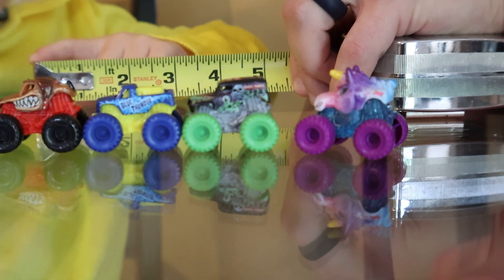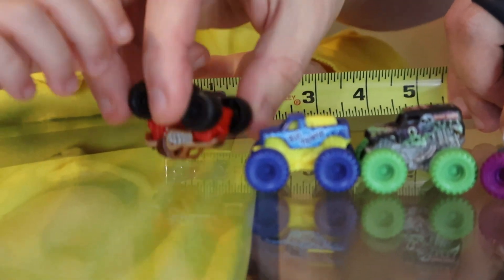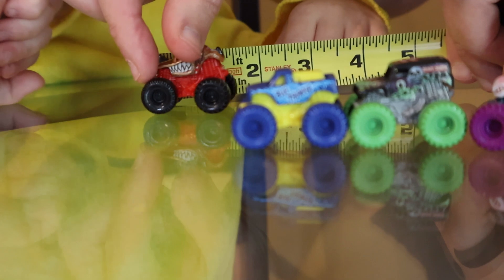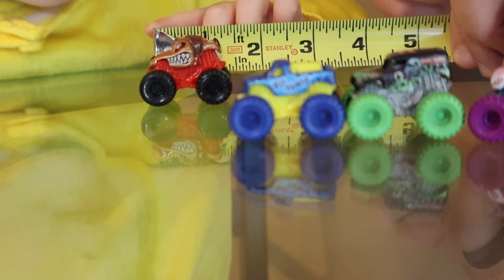Which one do you want to use? Dalmatian? Okay, let's put him here. And you can see Dalmatian — oh, we better do it this way. Dalmatian is 1.5 inches, and these mini monster trucks are 1:87 scale.